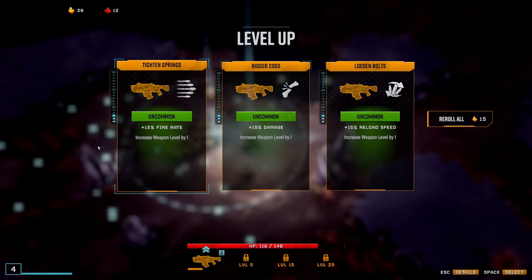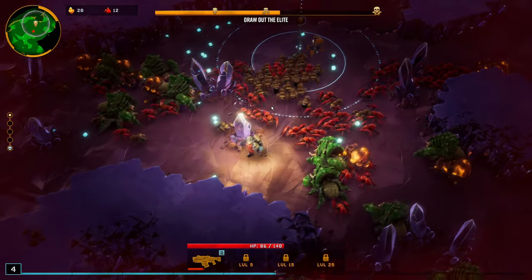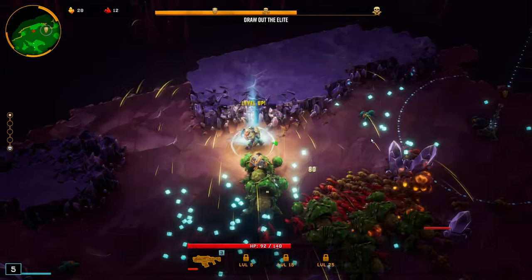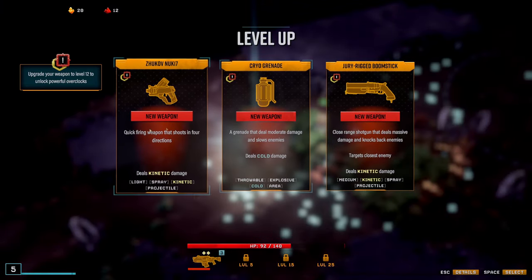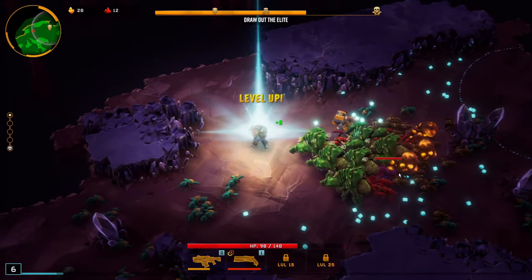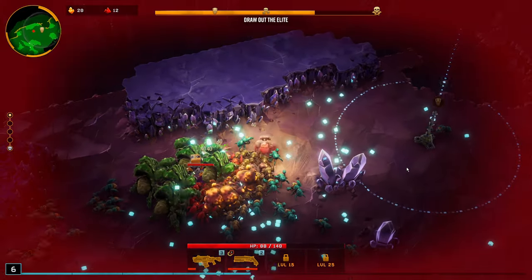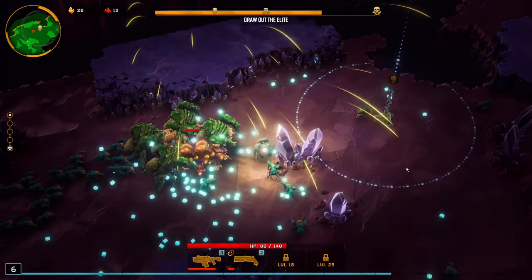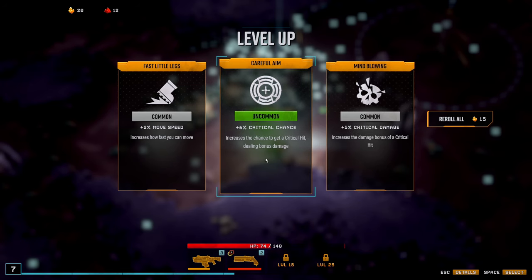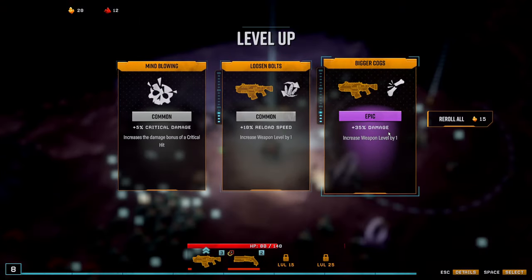There you go. Damage. Hell yeah! I want to try out the shotgun this time — oh, hell yeah! Fire rate — oh, hell yeah. Splatter, do your thing. Critical — I'll probably do that actually. The shotgun's actually kind of insane.